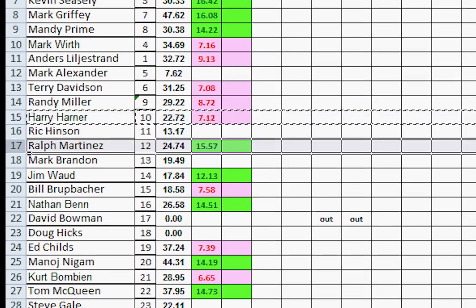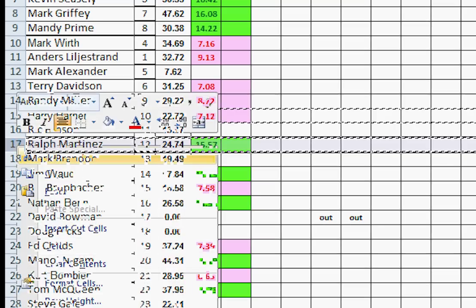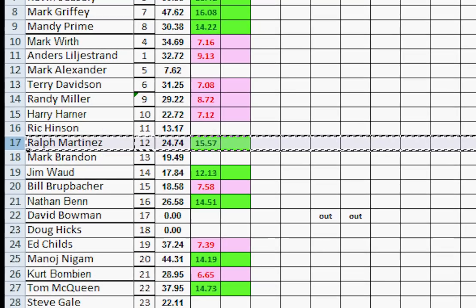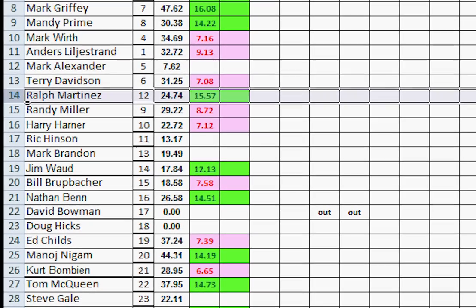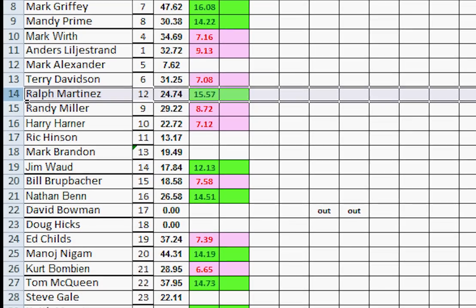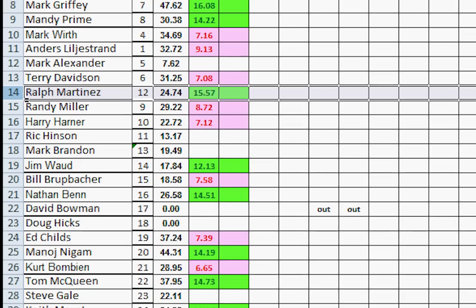Rick didn't play, so we skip him. We go to Ralph — Ralph won, so he moves up one, two, three, right above Randy and Harry. So even though Randy and Harry didn't move at all when it was their turn, they moved down a relative negative one because Ralph jumped them on his turn.